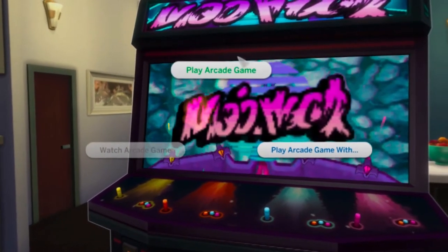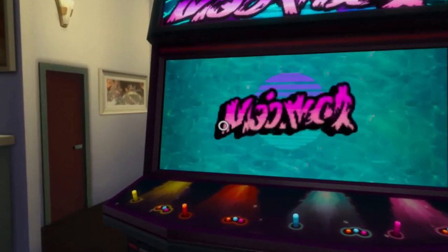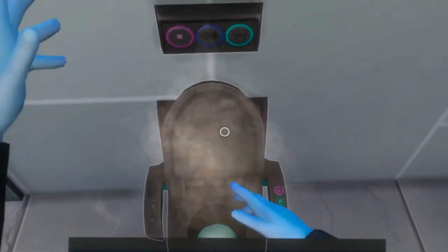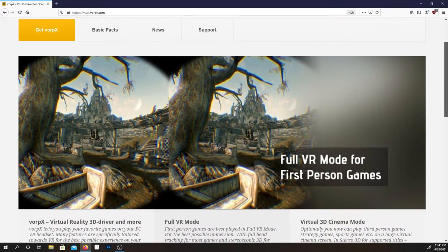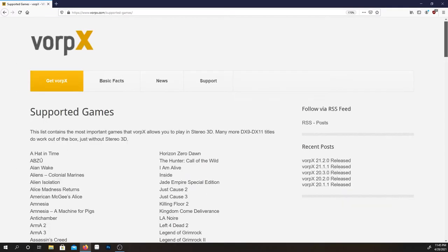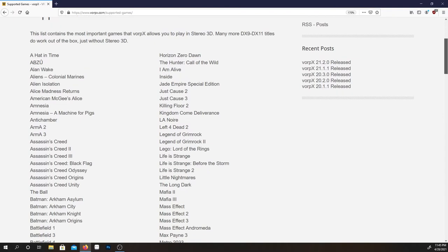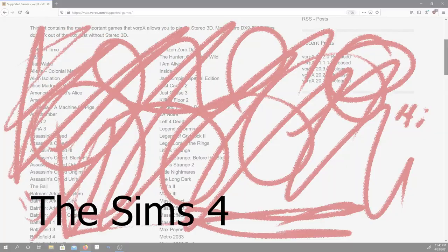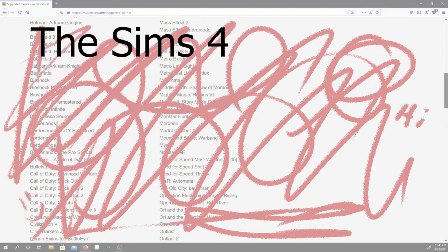So as promised, here's a video explaining what I did. Everything I do will work for most games, but I'm really going to focus on The Sims 4. The first step is to download Vorpex, which is a weird little program that lets you play non-VR games in VR. It works for a whole mess of games and there's a list of recommended ones on the website.